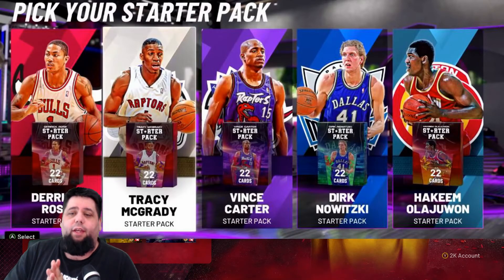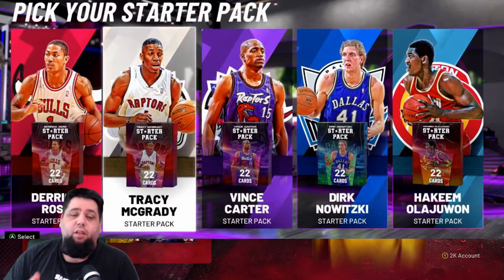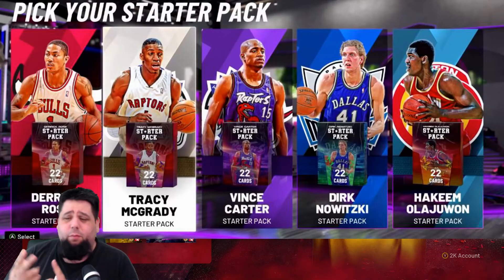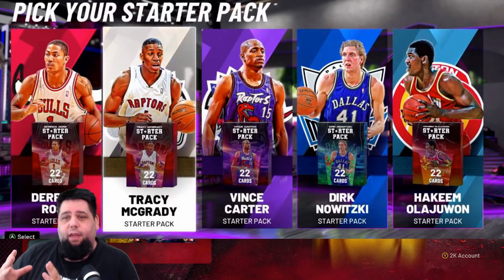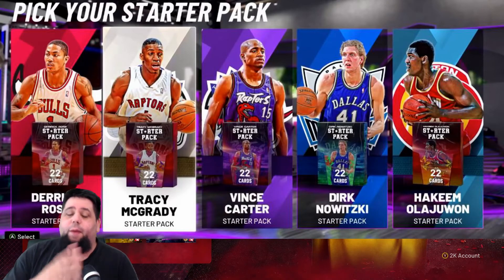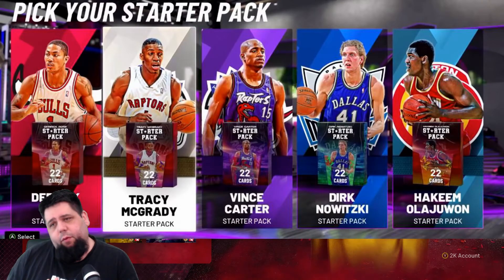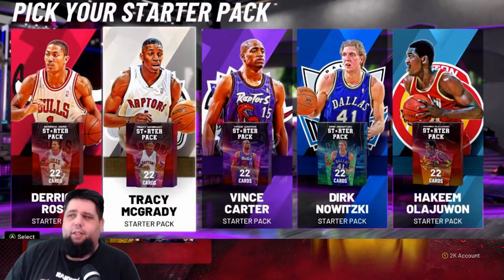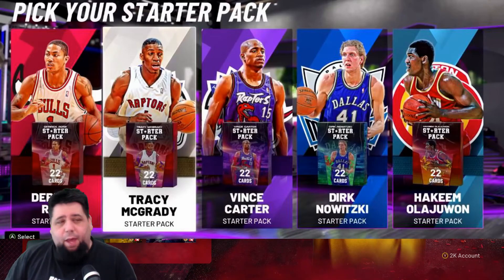Moving up the ranks a bit — Vince Carter at small forward. Is he somebody I want right off the bat? Historically, small forwards are pretty abundant in NBA 2K games. You think about last year — base cards like Kevin Durant, Giannis Antetokounmpo, LeBron James — all cards you could potentially have as your small forward. Then I considered Hakeem, but with everything else going on in the mode, we get an Anthony Davis Sapphire right off the bat. Do we really want to upgrade Hakeem over Anthony Davis when Anthony Davis will probably end up having an Amethyst anyway?